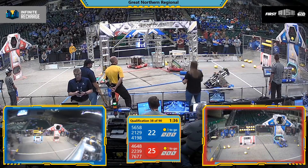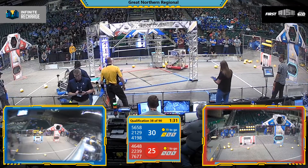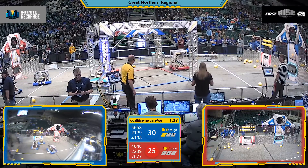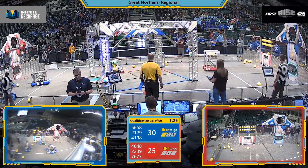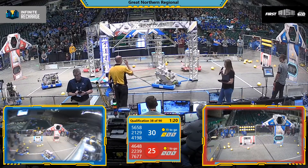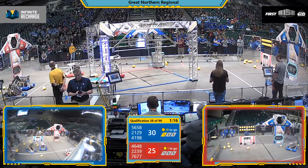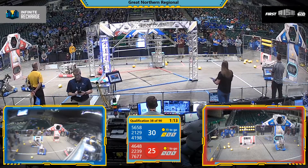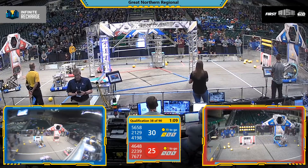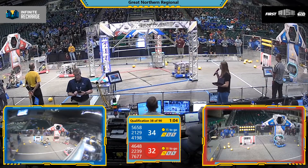Red alliance down the lead by three points, but 41-98 delivers power cells into the upper port for the blue alliance — that's the Robocats. Blue alliance robots gathering those power cells and making their way back across the field — that's Stormbotics, team 56-58. Looks like they're going to be lining up at the blue alliance port and they deliver those power cells to the lower level, that's one point apiece.